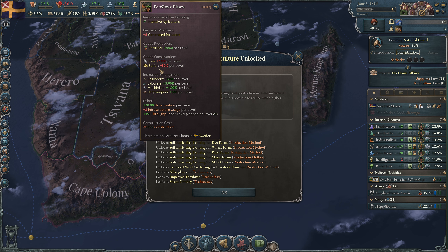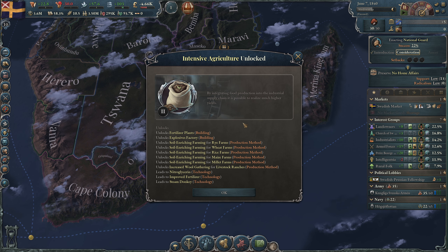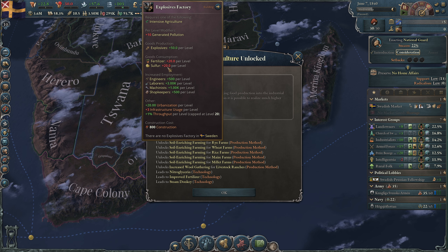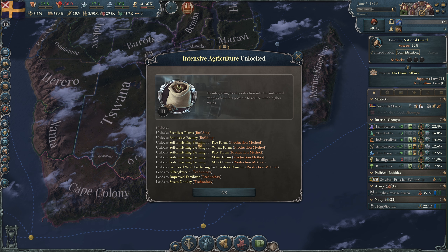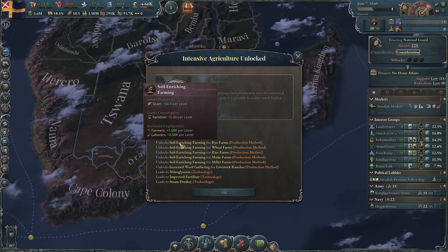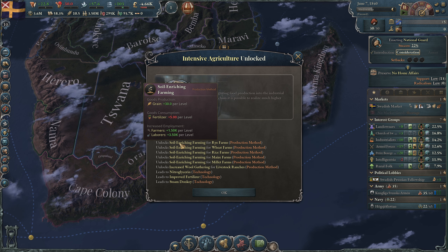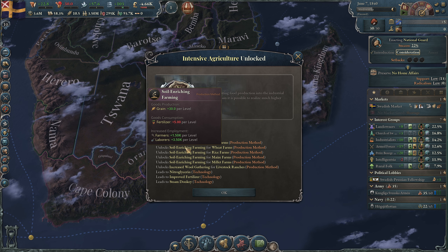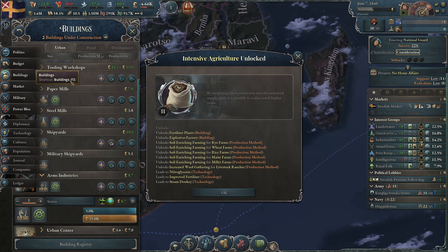Intensive agriculture is unlocked! We can now unlock a fertilizer plant — we can make fertilizer with iron and sulfur. We have sulfur in Norway so that is in our market. We can also build an explosives factory from fertilizer and sulfur. We can now do something with our farms and livestock ranges — the soil enriching farm — using fertilizer to make more grain.